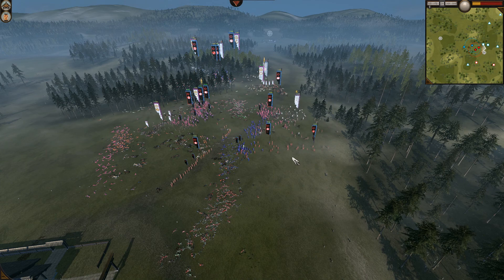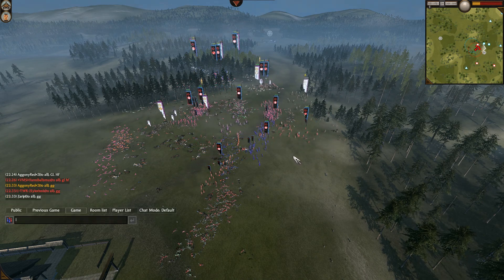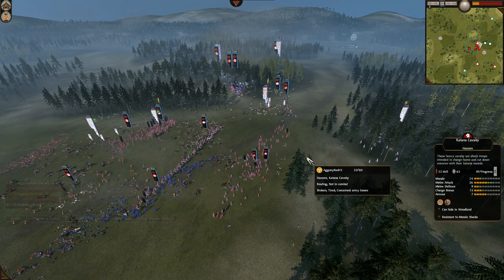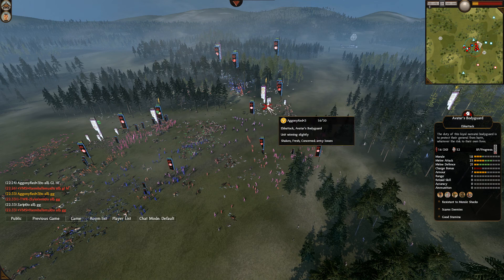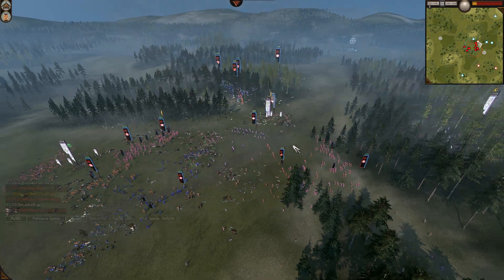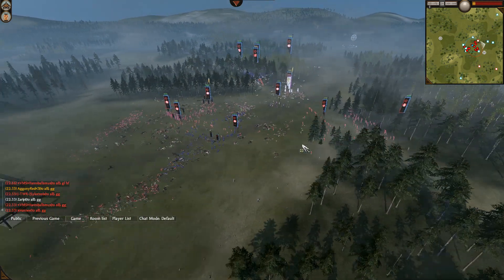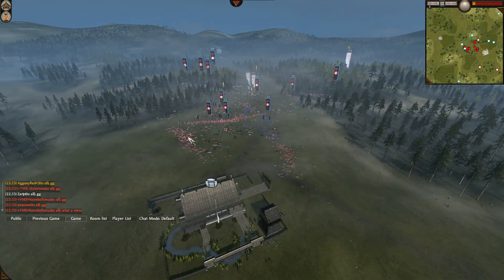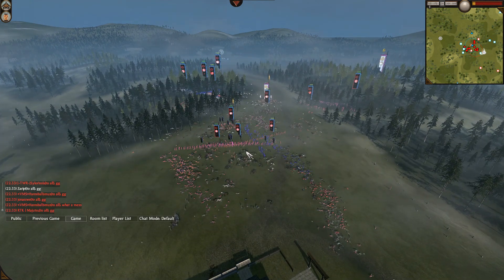If he had twice the amount of units now... What's the obsession with rushing? Rushing is not an effective strategy, it's a risky one. Another obsession is difficult to understand — Red rushing with Yari Samurai again and again. Yari Samurai seemed to be his core unit. Did we even see any swords from him except for these Wako, which actually got almost 200 kills but it simply wasn't enough?